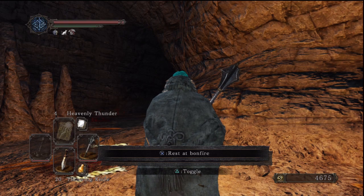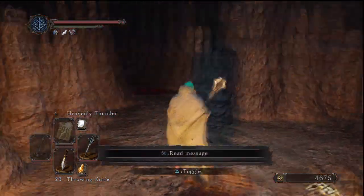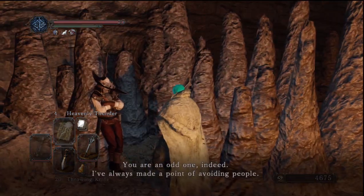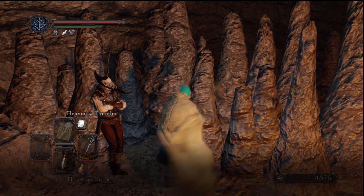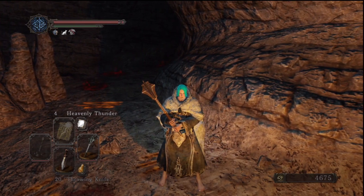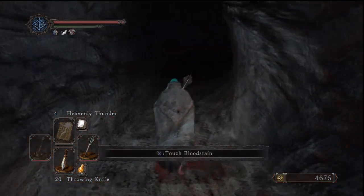Hi guys and welcome to episode 10 of 100% walkthrough Dark Souls 2. Today we'll be getting all the items and all the secrets in No Man's Wharf, which is the path we've decided to take. We decided to do this one probably because it's one of the easiest ones to do, and we're going to get the pyromancer flame, which is quite a good early game item.